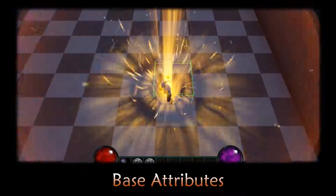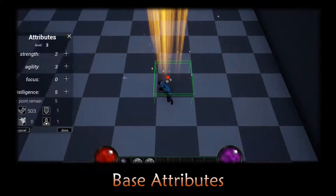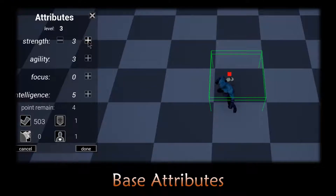When a player upgrades, they can gain 5 charges for base attributes. Players can add their attribute points on the attribute panel.